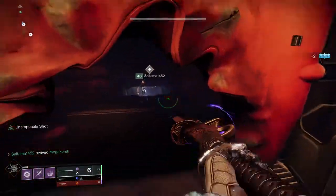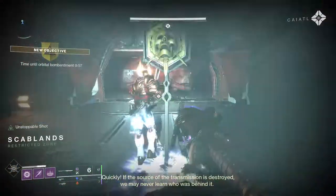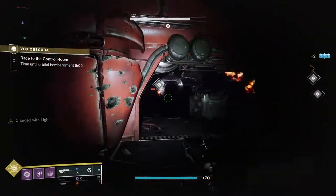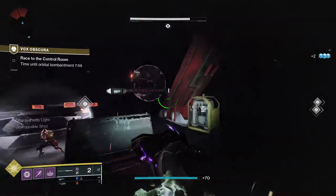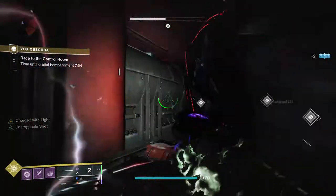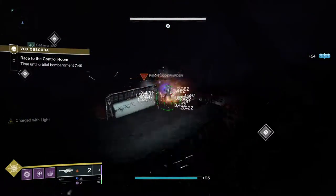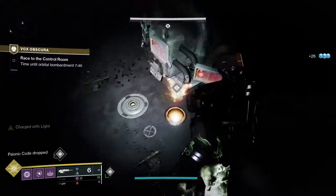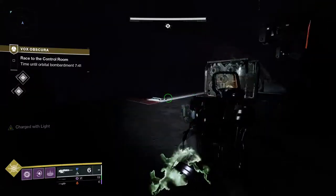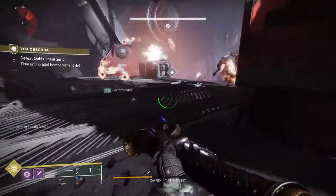Once you've destroyed the power supplies, make your way into the building — you can use a vehicle to ram the door and break a big hole in it, or simply shoot the door. Make your way to the control room where there are three markers on the map. At each one you've got a Scion encased in a bubble next to an immune Scion. To damage and kill the yellow bar immune Scion you need to kill the one in the bubble by jumping in and either shooting them or finishing them off with a melee attack. Complete this three times to move on to the final boss room.